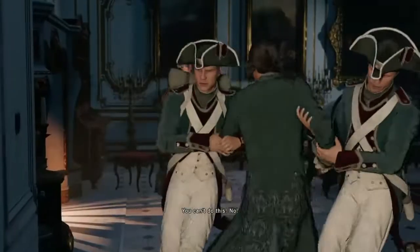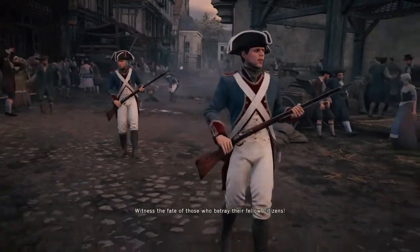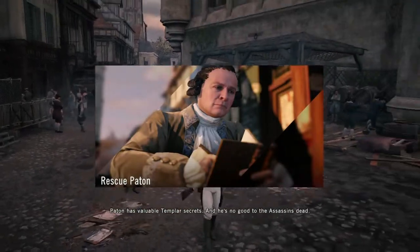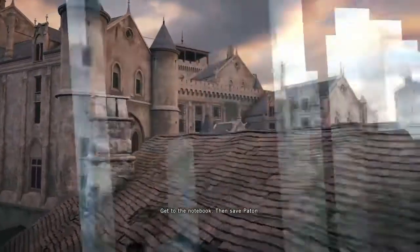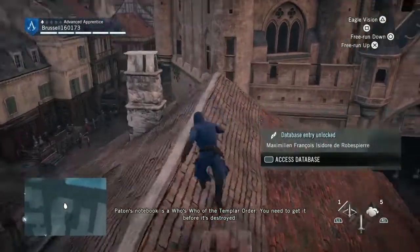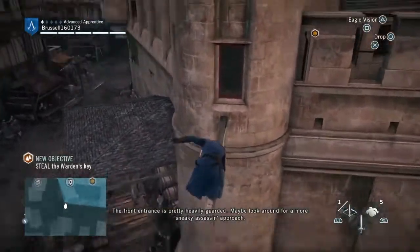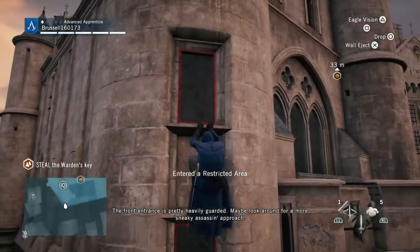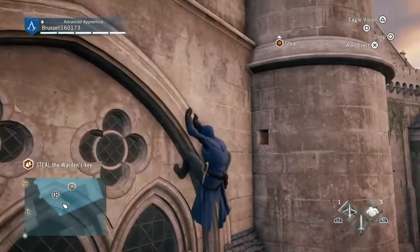'You can't do this! No!' Witness the fate of those who betray their fellow citizens. Pétain has valuable Templar secrets and he's no good to the Assassins dead. Get to the notebook, then save Pétain. Pétain's notebook is a who's who of the Templar Order — you need to get it before it's destroyed. The front entrance is pretty heavily guarded, so maybe look around for a more sneaky Assassin approach, and that's exactly what we're going to do.